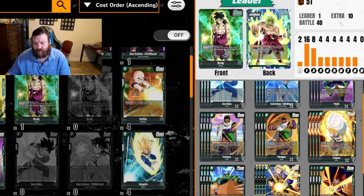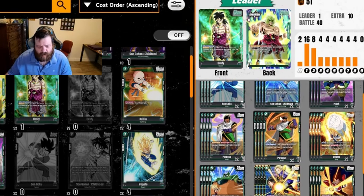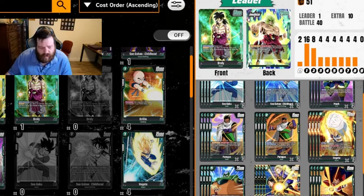Then we have the four Vegeta. This Vegeta is a lifeline if you're going second — you rarely play it going first because it doesn't fit the curve. It's searchable by Son Gohan Childhood, he's a 1k counter, he ramps you, kind of does everything you need. And against Frieza, you might use his ability — discard a card to pick off their self-awakeners — to slow them down a little bit.